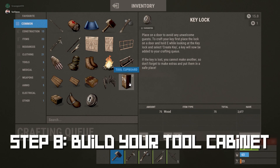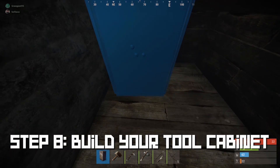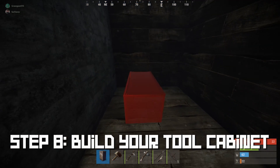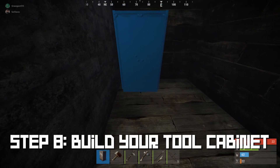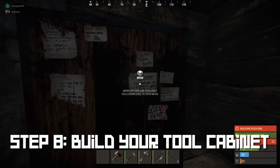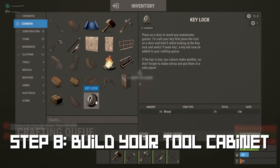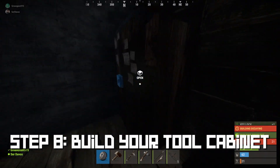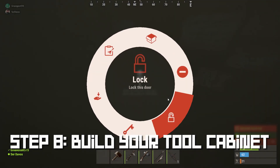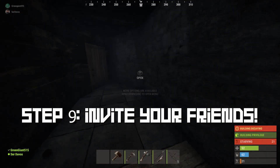Now we couldn't forget the most important part — the heart and soul of your base — the tool cabinet, or TC for short. This is where you store materials to stop your base from decaying; you need a certain amount of required materials to keep it from decaying. You must authorize yourself on the TC before you can make any changes to the building, and anyone not authorized cannot build or make changes at all. Put it in a secure, hard-to-reach location, and don't forget to put a lock on it.